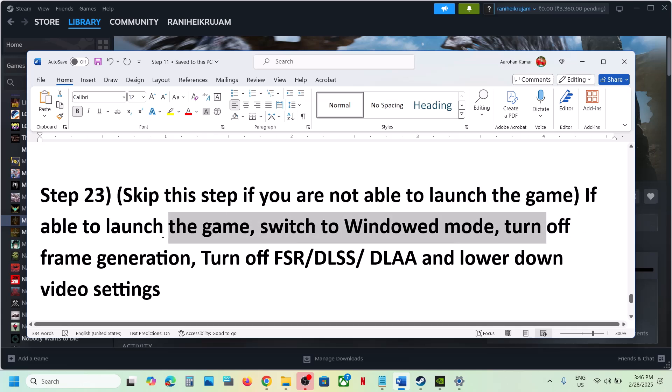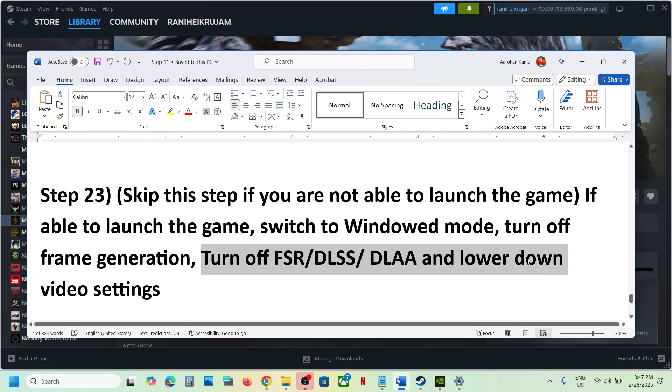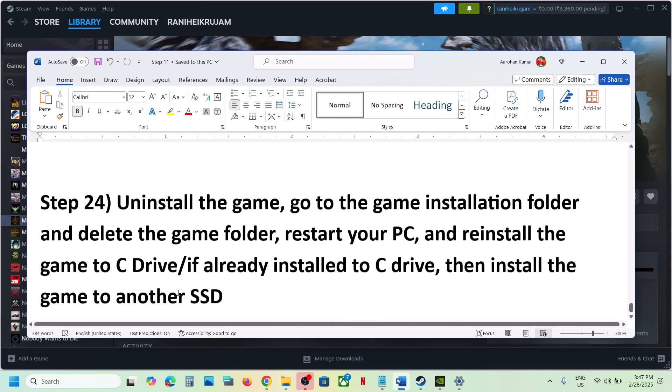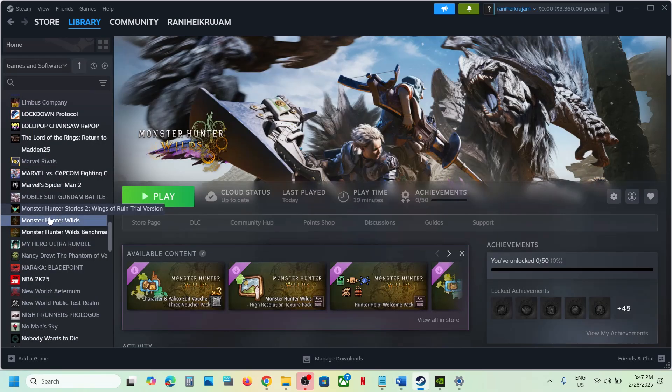If you are able to launch the game, go to the graphics options and switch to windowed mode. Turn off Frame Generation — this has worked for many players. You can also turn off upscaling, DLSS, or FSR, and lower the video settings to medium, then check.